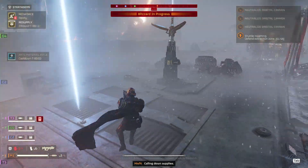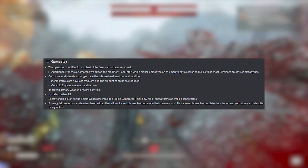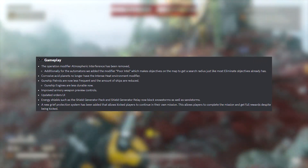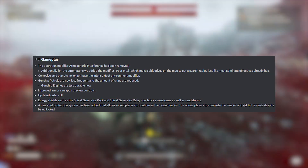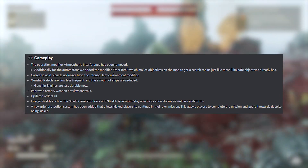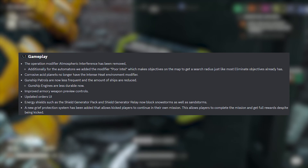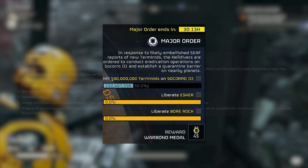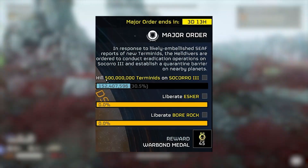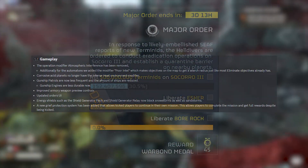There are a few gameplay changes as well. The operation modifier Atmospheric Interference has been removed. For Automatons, a new modifier called Poor Intel has been added, which gives objectives a search radius similar to eliminate objectives. Corrosive acid planets no longer have the intense heat environment modifier. Gunship patrols are now less frequent with fewer ships, and gunship engines are less durable — so they should be easier to take down. We also got improved armory weapon preview controls and an updated orders UI that looks pretty nice.